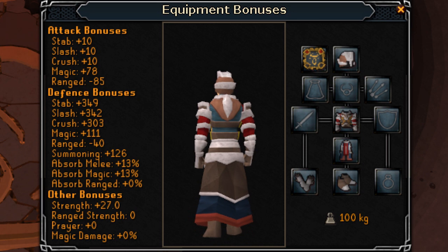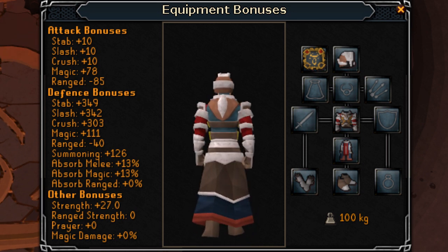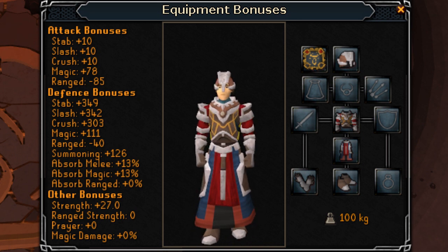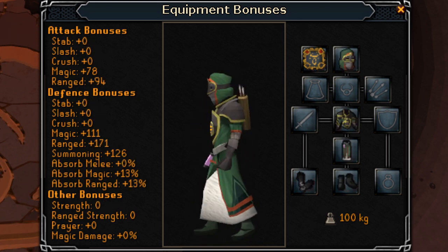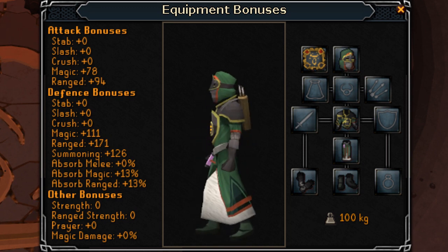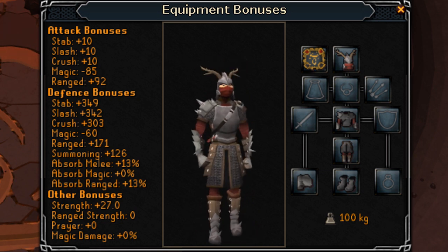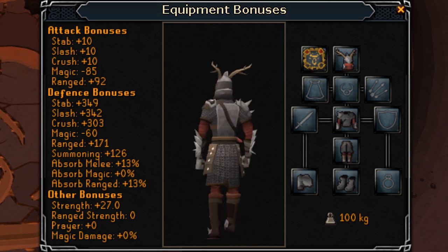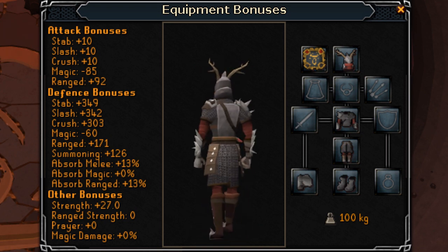This video is going to be talking about hybrid armor. Hybrid armor is three different sets of armor that are used only in minigames. They don't give any stats outside of Soul Wars, Castle Wars, Fist of Gothics, and Fight Pits. Each of the three sets — you can see them on the screen here — give great bonuses for two combat styles and bad stats for the third. They all require 85 defense and 85 in the styles that they're good in.